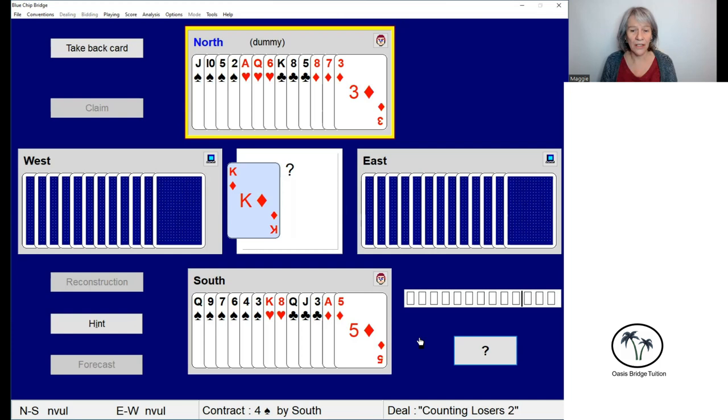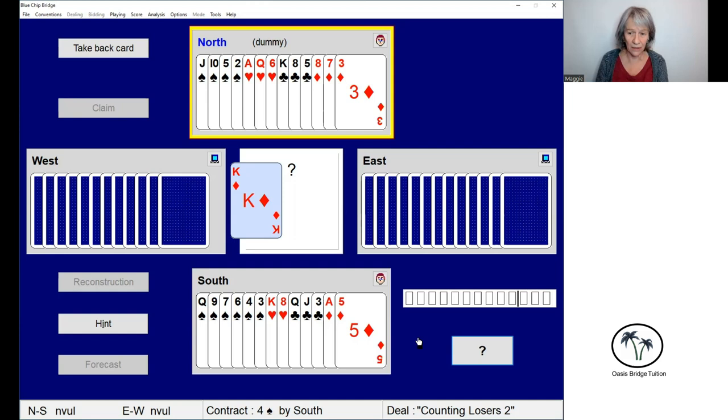So although we can count 10 winners, we have four losers, and if the defense take those early on then we're not going to make our 10 tricks. There are several ways to get rid of losers: we can dump losers on winning cards in the dummy, we can play losers on losers, or we may be able to finesse. We can't stop the defense taking two spade tricks or one club trick, but can we get rid of that low diamond? Yes — we can win with the ace and discard the five of diamonds on one of our hearts, because we've got more hearts in the dummy than in south.